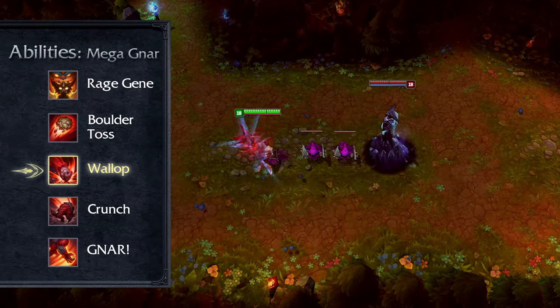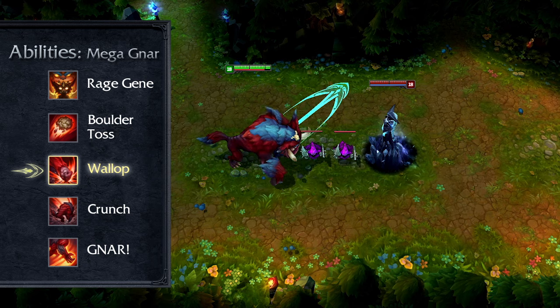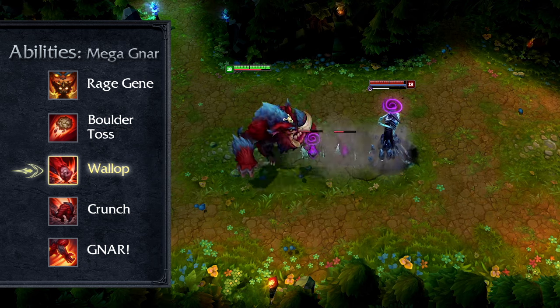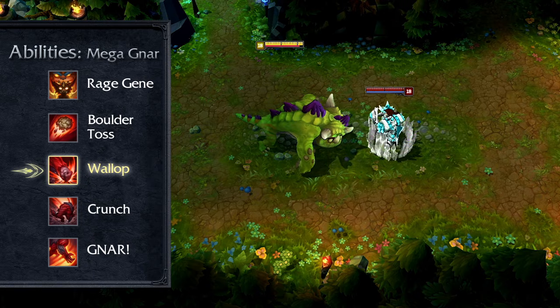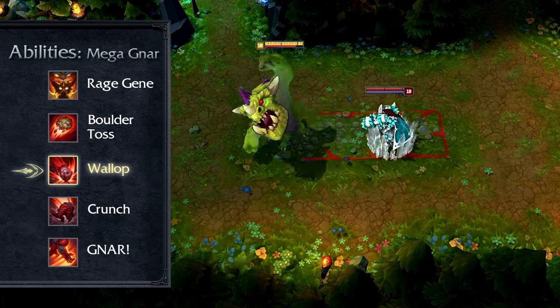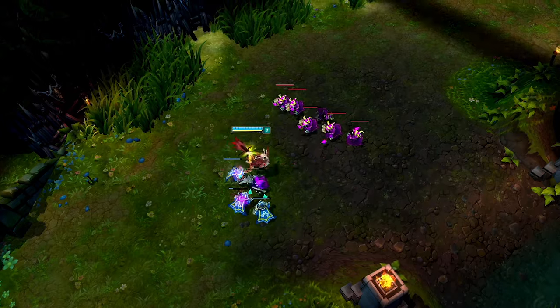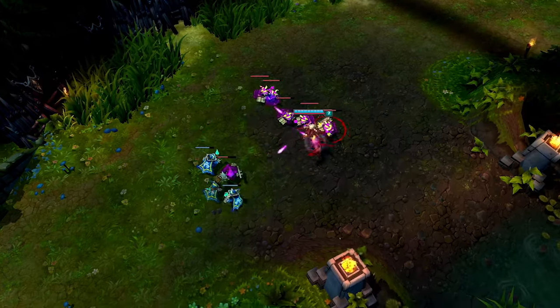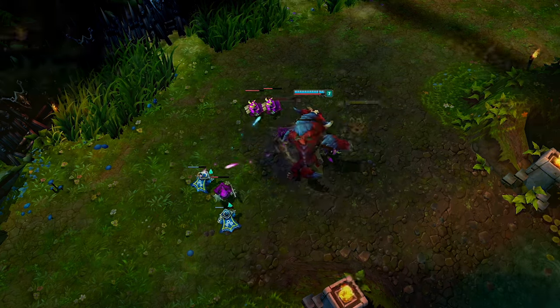Unlike Mini Gnar, Mega Gnar has an active W, Wallop. After a brief windup, Gnar smashes his massive paws into the ground, damaging and stunning all enemies in front of him. Mega Gnar wallops so hard that he can't be interrupted by stuns during the windup. Since Mini Gnar has no active W, Wallop is always available when Gnar needs to transform. Use it for a surprise transformation when your other abilities are down.